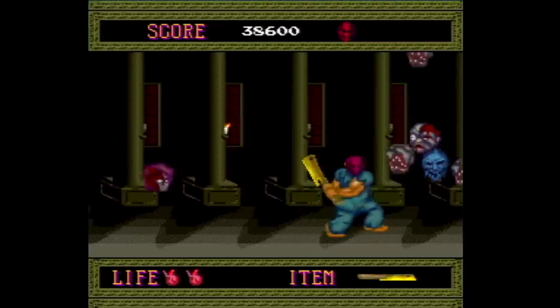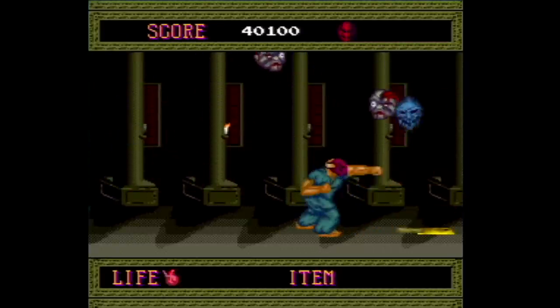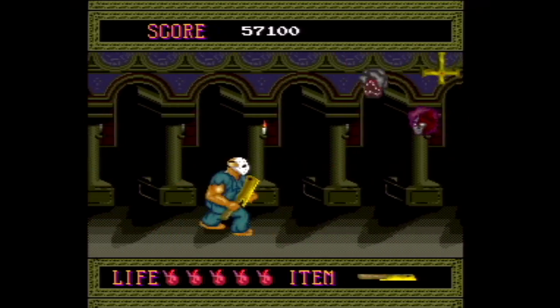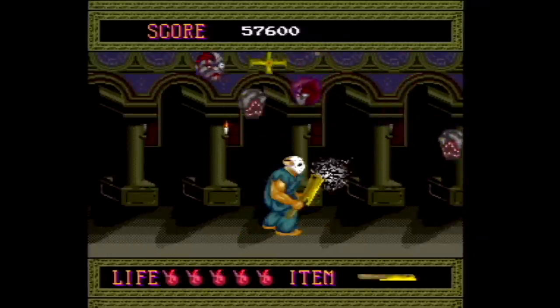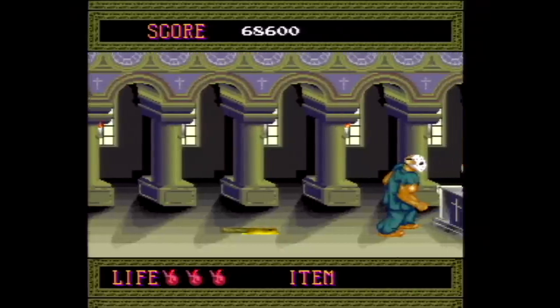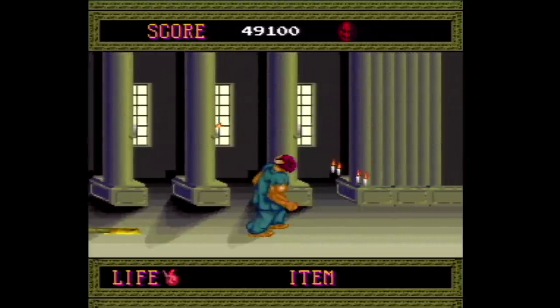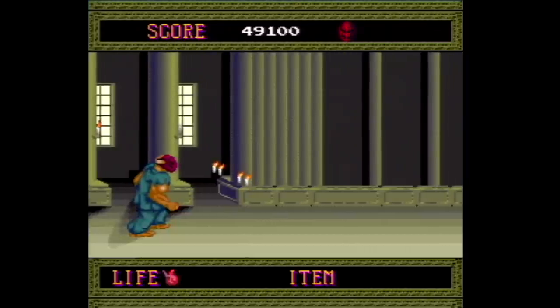They also removed all of the religious imagery from the game. This boss fight is a good example — in the US version he looks like a mad ball, but on the PC Engine the boss is an upside down cross. This would have caused quite a stir with do-gooder parents back then. After you beat that boss you end up at a chapel of sorts, but on the TurboGrafx-16 it's just an empty room, and as a result the whole scene seems strange, especially with those candles floating in mid-air.